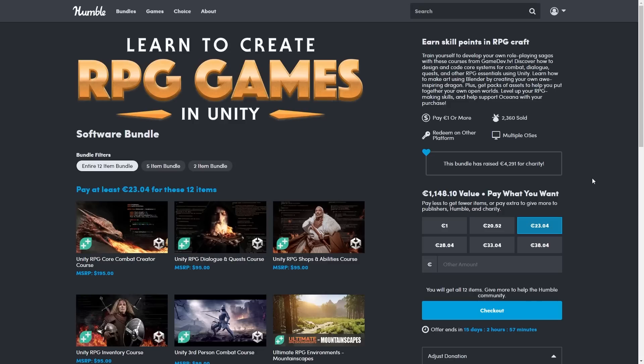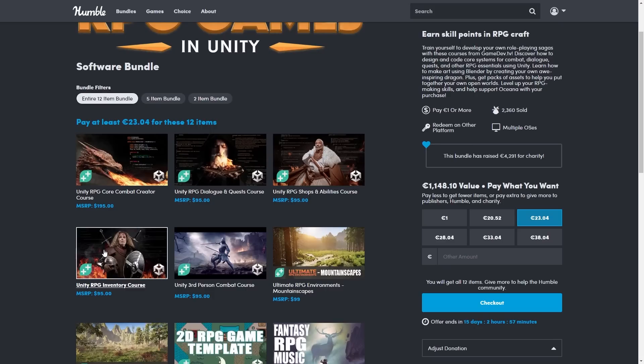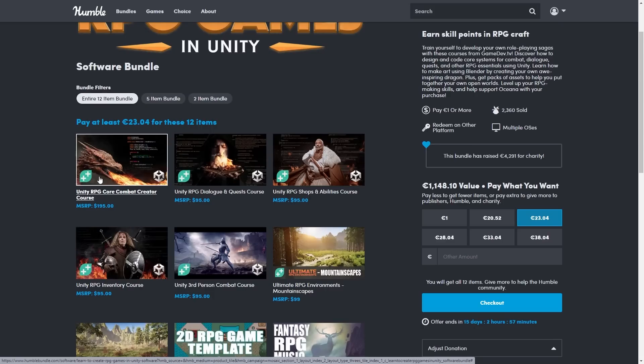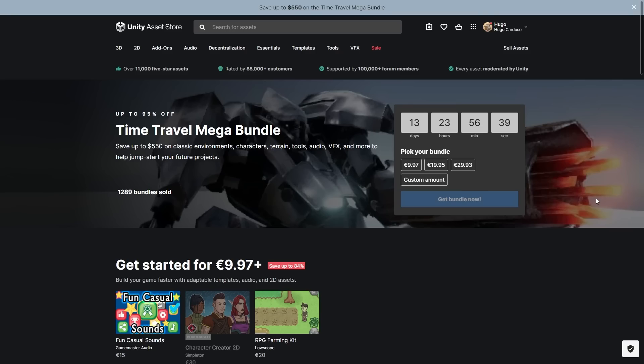Also right now there's a Humble Bundle with a bunch of GameDev.tv courses on making RPG elements. I remember going through the inventory course and I quite liked it — these courses are made using some really nice clean code. You can get the entire pack for just 25 bucks.